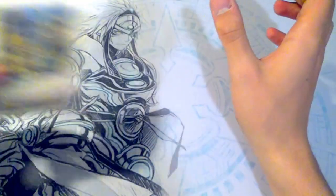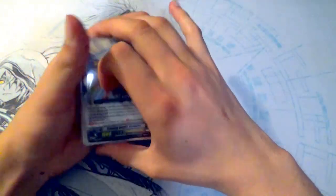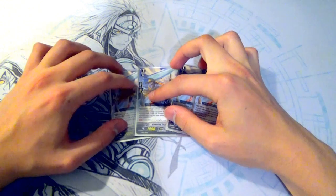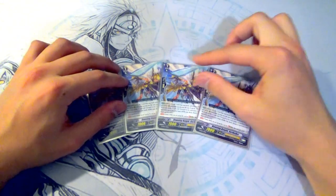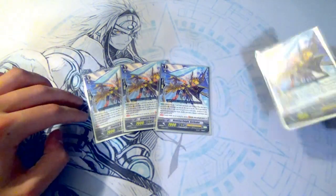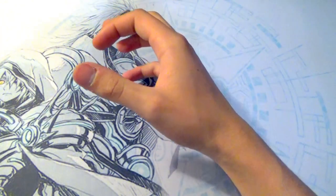Next up for grade ones, we're running obviously four Stridefodders — still keeping the alt art because I want to run alt arts if I can. Stridefodder searches for a Grigit unit, but we're not really too worried about that anymore because now we have eight Grigits in the deck.